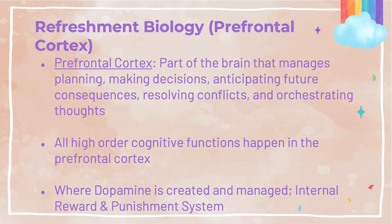Before getting into that, let's do a refresher on the prefrontal cortex. The prefrontal cortex is where we plan, make decisions, anticipate future consequences, resolve conflict, and orchestrate our own thoughts. It's what allowed Homo sapiens to surpass the Neanderthals through the early days of evolution. Basically, all high-order cognitive functions happen in the prefrontal cortex, and it is also where dopamine is created and managed — our internal reward and punishment system.